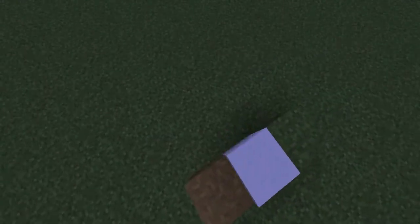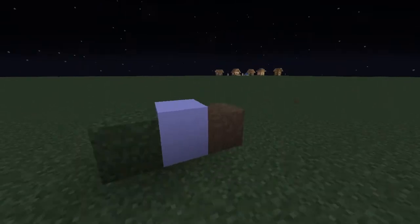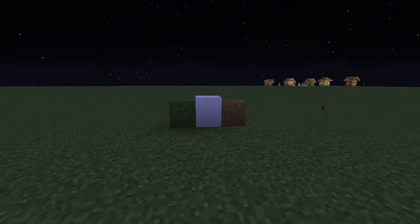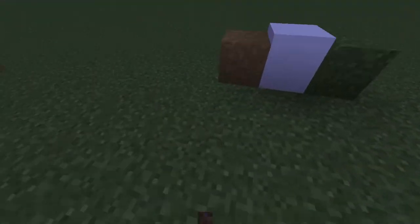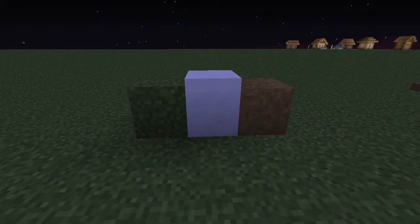Still, Better Grass but without OptiFine. The download link is in the description. I hope you like this texture pack — it's also available on CurseForge, and our site will link you there as well. Oh, and the image is broken for some reason — if you open a new tab it's fine. But yeah, that's all, people. I'll see you next week.